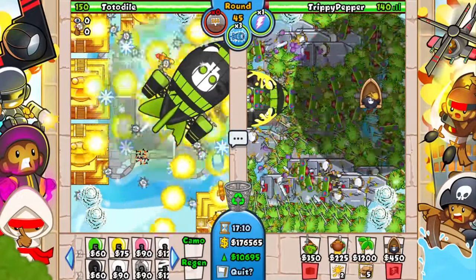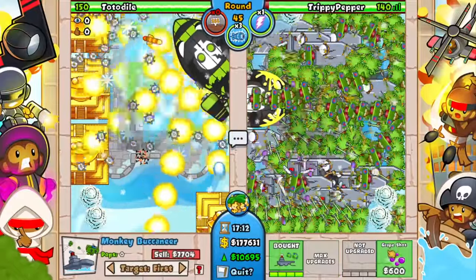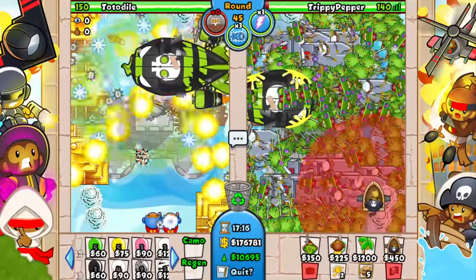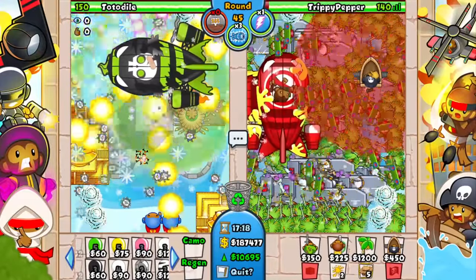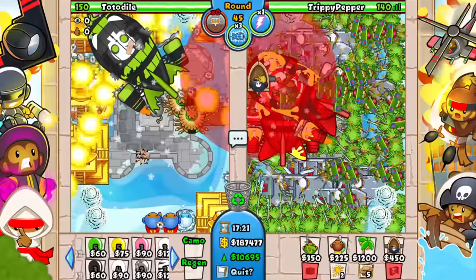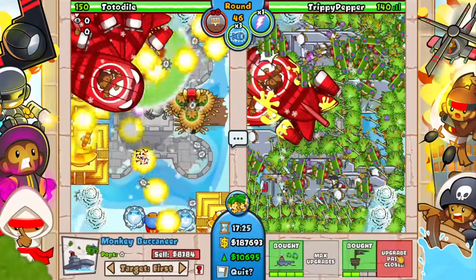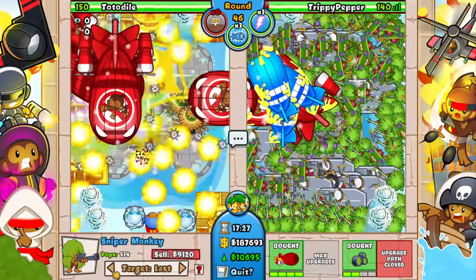We are still going on round 45. The only thing that actually troubled us was that round with the tons of MOABs — we were not good against the MOABs. But right here we are doing so good. Okay, we're going to set a couple of these to close. I would say we're doing even better than him now. We haven't lagged him out with all the boats, which is kind of surprising, because it really looked like that would happen — as soon as I got the boats down, his game started getting slow.